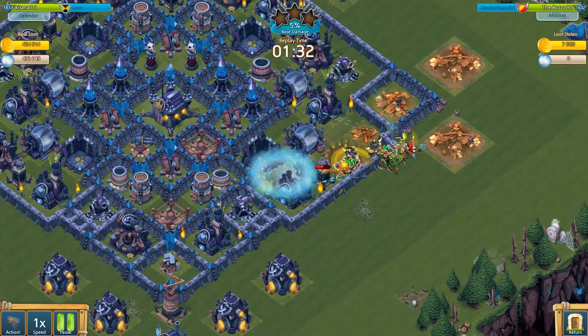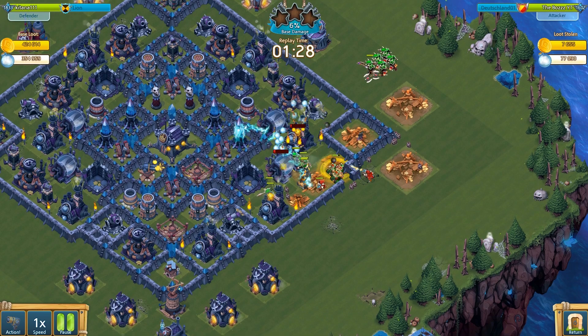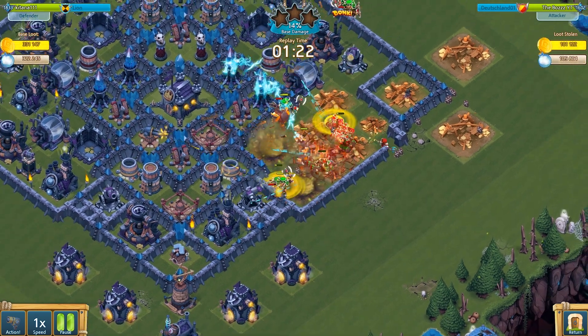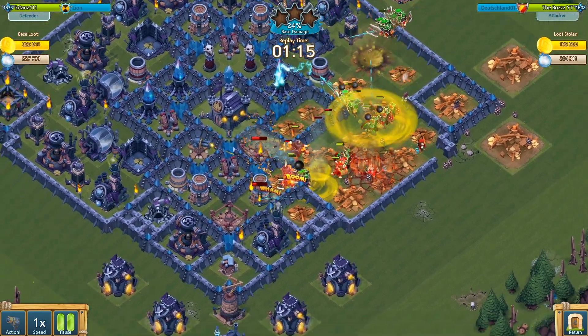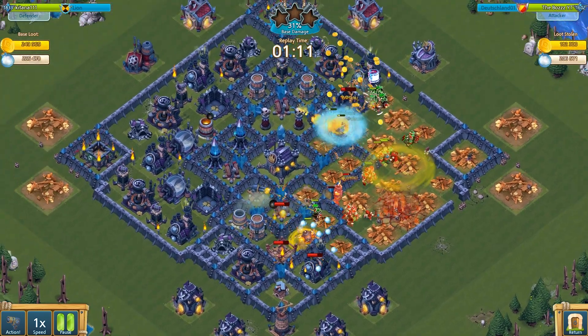Let's use our bombastics and just have a look at this — they trigger so many traps that our troops can easily move inside the base. Normally those traps would have killed a lot of our marauders right at the beginning, but that's not gonna happen anymore. Now let's use the bersag barrel to make our cannoneers go crazy and tower after tower goes down. I hope the effect of the bersag barrel lasts long enough to take down these dragon towers with the cannoneers, because they are of course the main threat here.